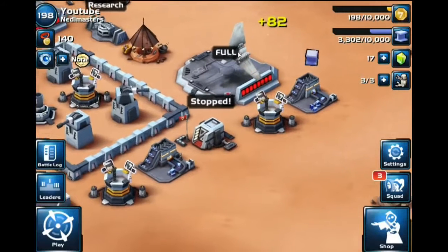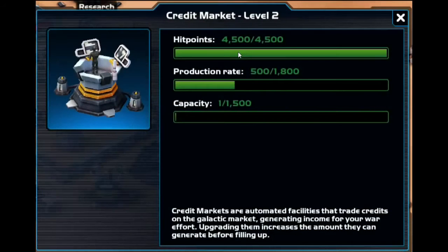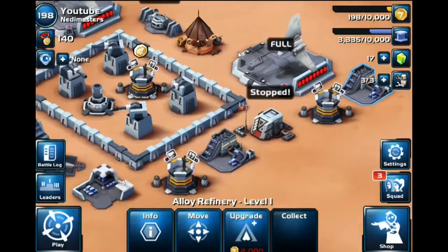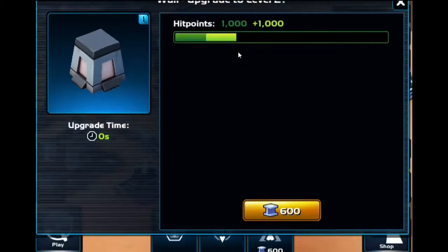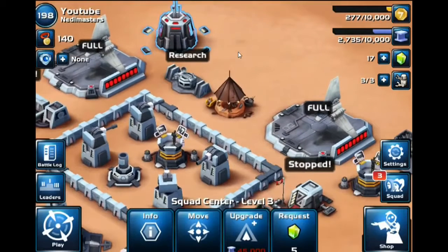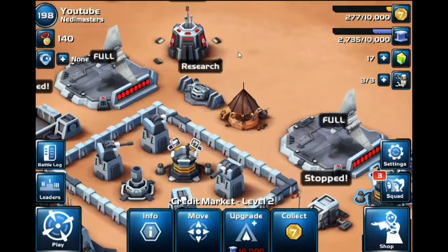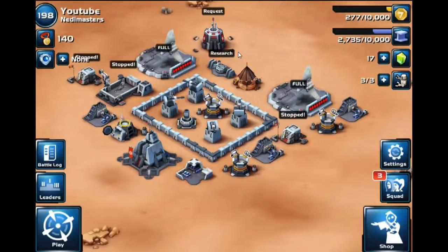Since gold is so hard to come by, you want to upgrade your credit market as soon as possible — these are your gold farming buildings. At level 2 they generate around 500 gold per hour. Upgrade these guys ASAP. You'll be getting a ton of alloy, so you can upgrade your walls a bit. Alloy is only used for walls, headquarters, the squad center, and credit buildings — it's very limited. Gold is used for every single building and also for buying troops, so use your gold wisely.